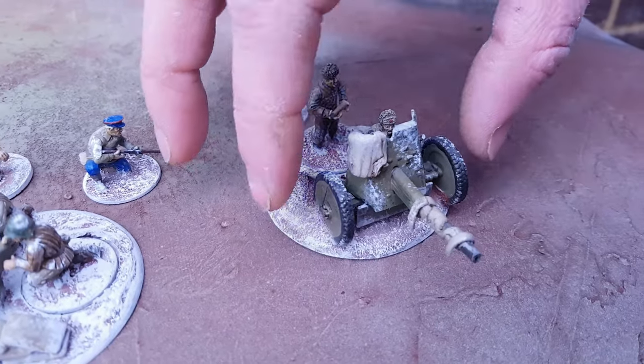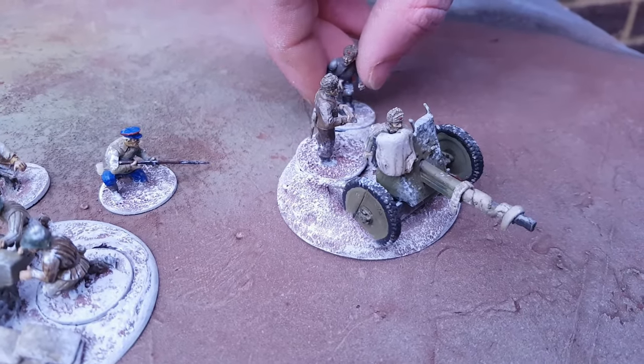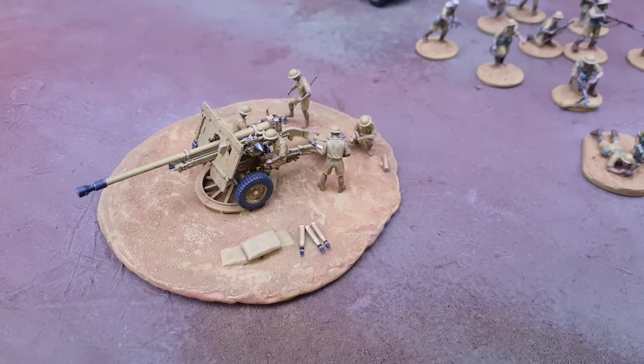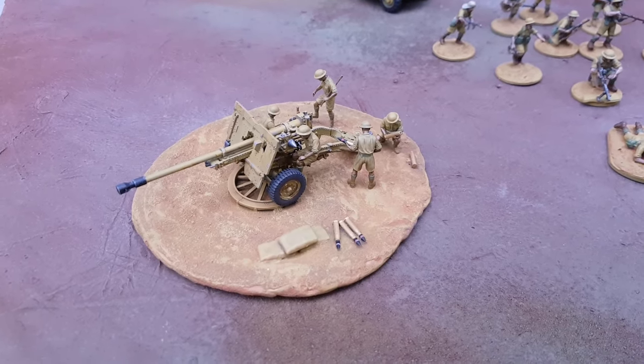The last big point, which is totally irrelevant but is still asked when it comes to multi-basing, is where each crew model counts as being. There is a small rule hidden away in the rulebook that clarifies this — each model should be considered to have a 25mm area around them as if they were standing on a separate 25mm round base. This is seemingly a very handy rule that sorts out a lot of issues, but I have never used this rule, never seen it being used, and never even discussed it with my Bolt Action group, because these issues never come about. It's nice that it's there if the one-in-a-million chance arises where you actually do need to know exactly where your crew models are.